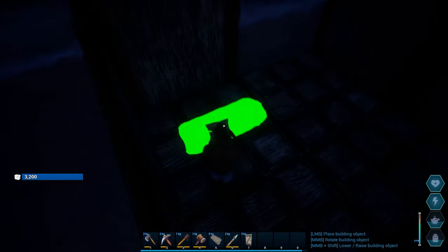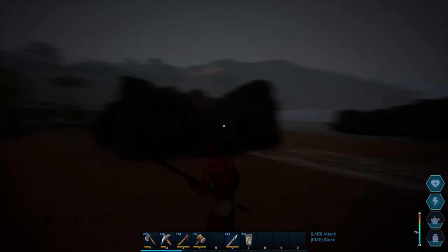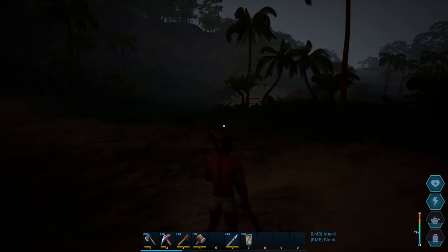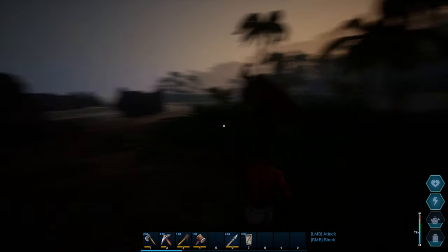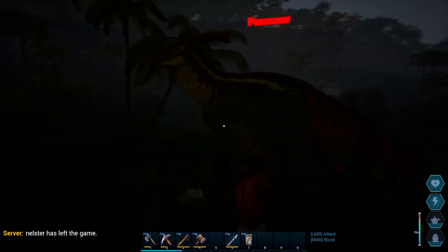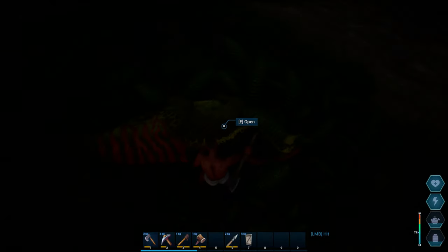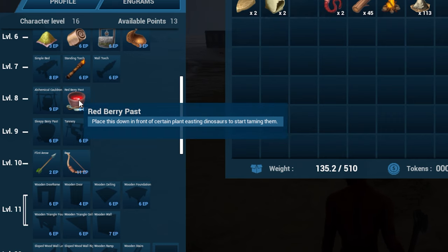I crafted a bed so we can place it down in case we die, and it'll also serve as a base for future videos. Now I want to test combat with the wooden spear and see how the respawn system works. The only dinosaurs around seem to be parasaurs and trikes. I attacked a parasaur, circled it, and we actually killed it. I tried to harvest meat off him but his body just disappeared before I could get anything — I'm not sure if I need an axe or pickaxe for that.